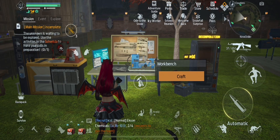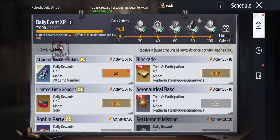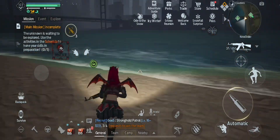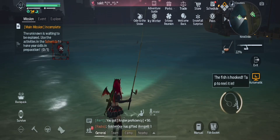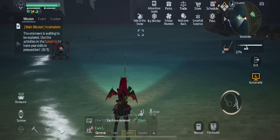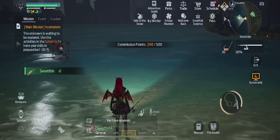The second trick to getting fast commission points: open up your schedule and select the mission for Attack on Radiation Island. Go there — it'll take you to Double Moon Beach — but instead of going to the boats, whip out a fishing pole right here and start fishing. Each time you do this you get 100 commission points, so you only need to do this five times and then you've completed the quest.